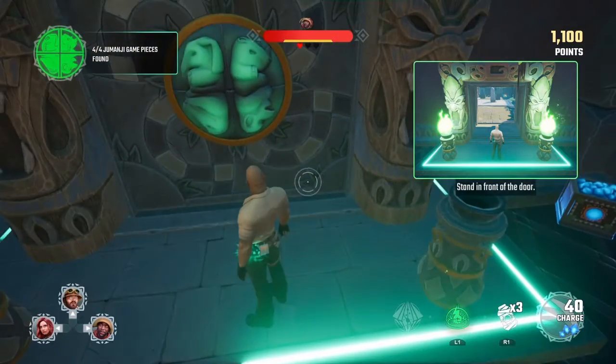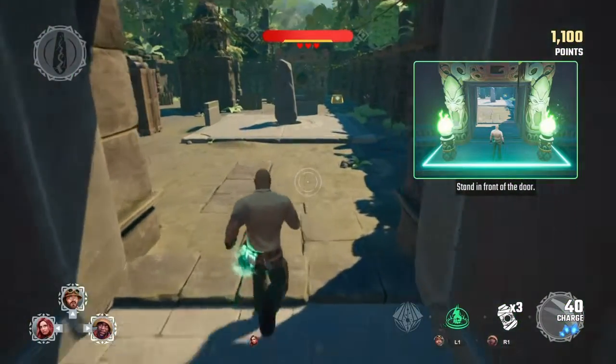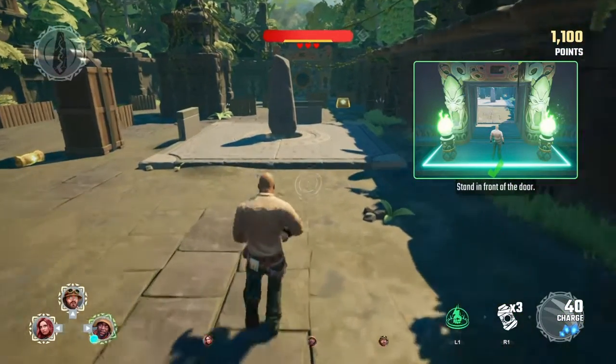Don't worry if teammates are left behind when the door closes — they will be teleported inside. More importantly, any teammates who have lost all of their lives will come back to life in this room.